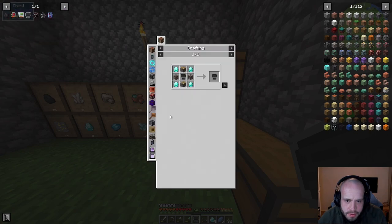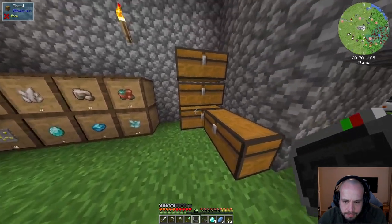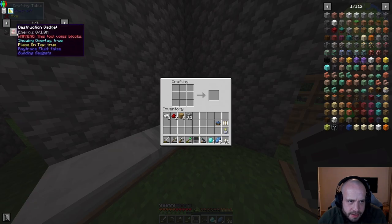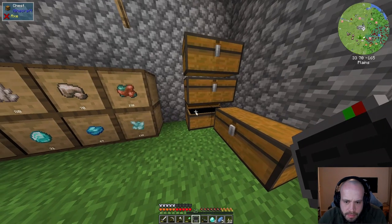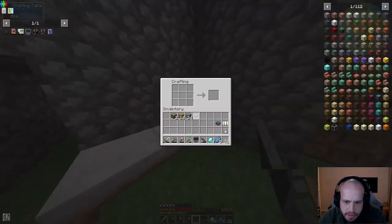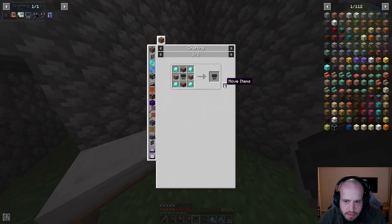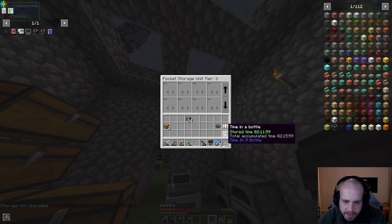Two iron, some wood, some cobble - that should be good. Pistons: one, two. We need a couple of chests - ten planks. Then we just go around like that. Couple of chests: one two three four, that should be it. Yes! And that's perfect - now tier three. I've got all these empty slots to put other stuff in. Another thing off the to-do list.